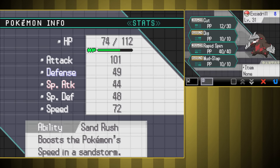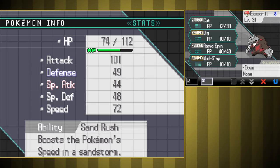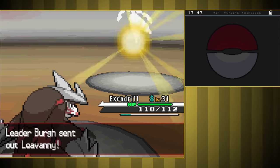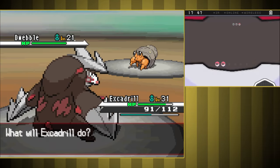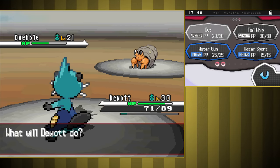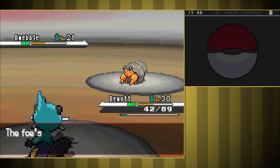After a decently long grind, we finally get Drillbur to evolve into Excadrill, and that got us a pretty huge jump in Attack. Things were much different this time, with us absolutely decimating his first two Pokemon. Dwebble took a little longer thanks to being part Rock type, and I had to switch at one point to deal with Sand Attacks, but we were in no real danger. It's crazy how much evolving one Pokemon can make a difference.